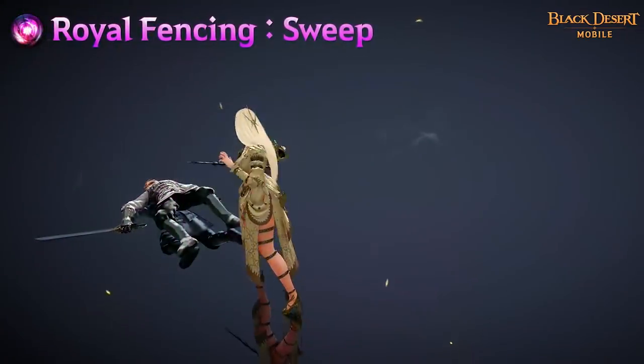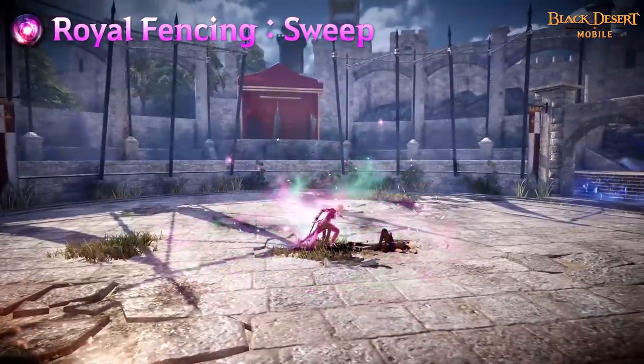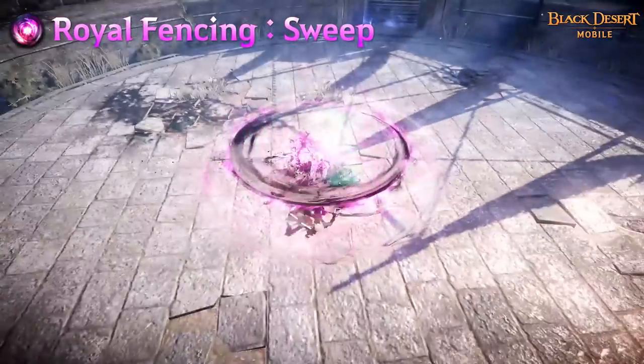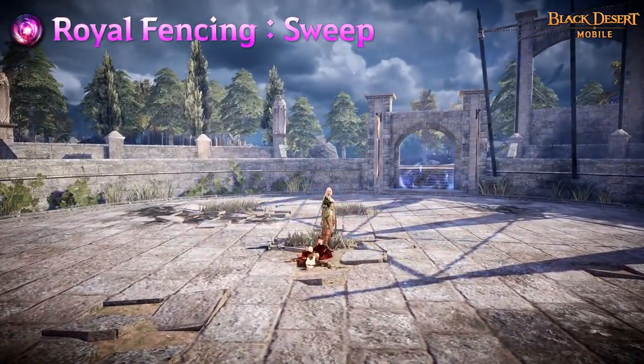Royal Fencing Sweep is a skill that stabs multiple enemies with Sting. Targets are knocked down on hit. This will also heal Eclipse and decrease the AP of the target on each hit.